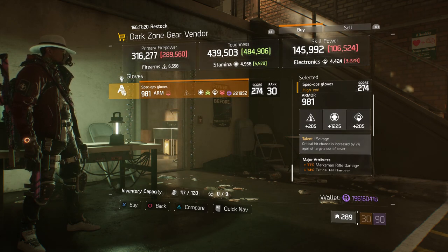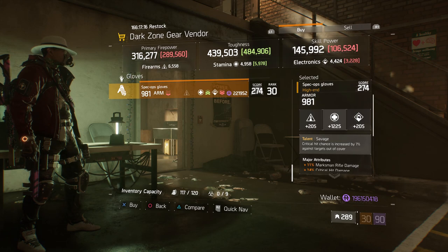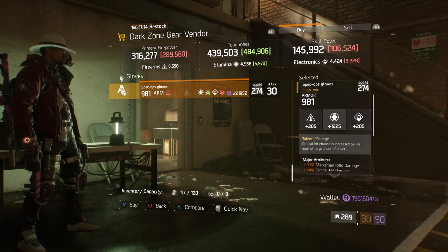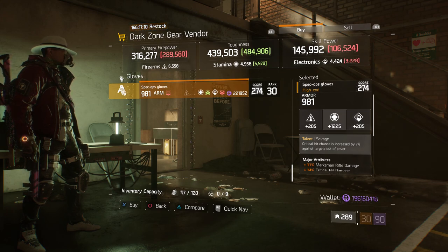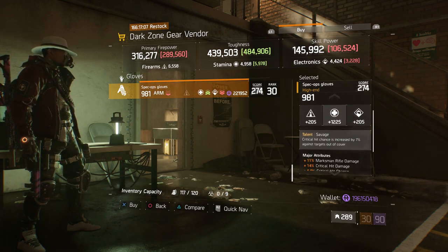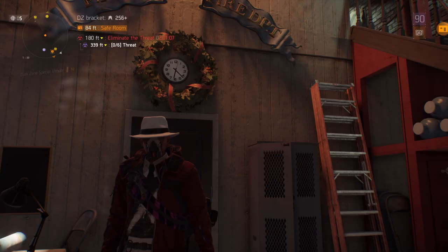Also here, we have some Spec Ops gloves with the talent Savage on there with a gear score of 274. It has 981 armor, rolled for stamina 1225, and the attributes it has is marksman rifle damage, crit hit damage, and crit hit chance.